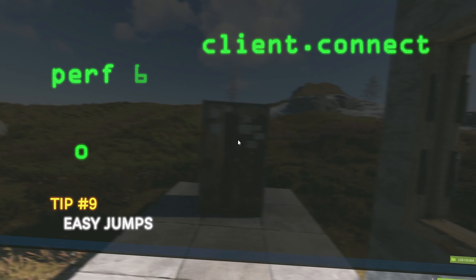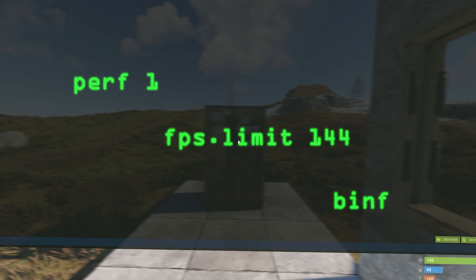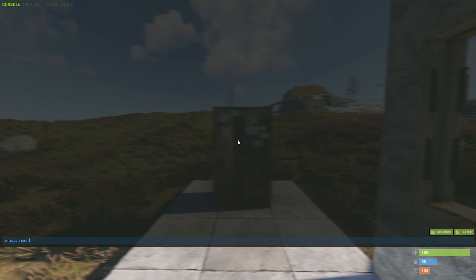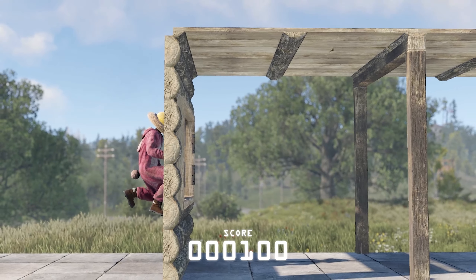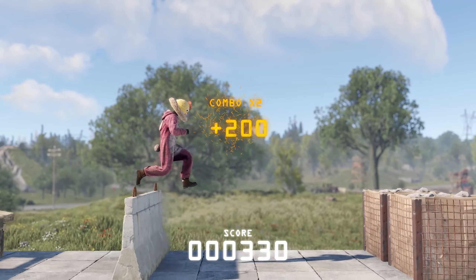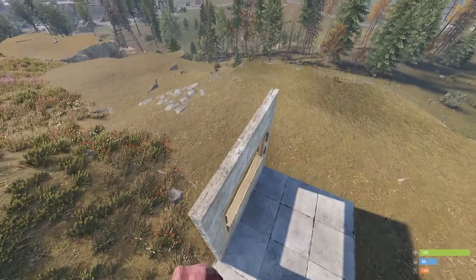There are a few commands you can type in the console that change things not available in the options menu. The most important one, in my opinion, is physics.step60. This command allows you to make jumps you would struggle with otherwise and overall makes your jumps more consistent, such as getting through a window frame or jumping on top of a TC.